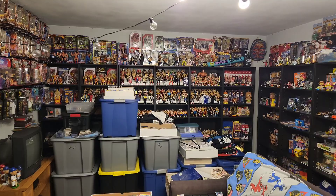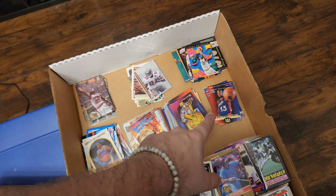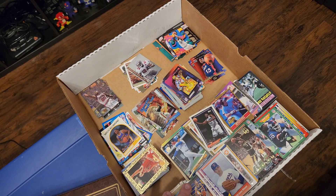We are back here at the house in the collection room. Been digging through some of the cards. As you can see, got some sorting going on. Pulled out some Fleer Metal, some other cards mixed in here as well. Got some basketball inserts, some Shaq cards, some Marvel cards, some Topps Chrome, Topps Finest kind of stuff. Got some rookies here, some notable sets that I'm a fan of growing up. And all of these right here are all Hall of Famers, All-Stars, just notable players.